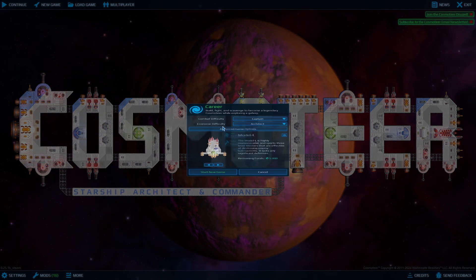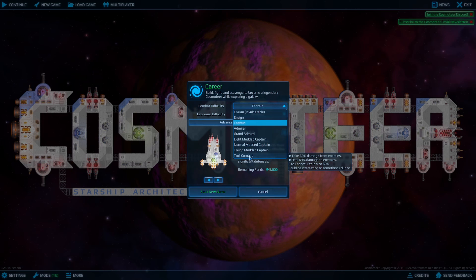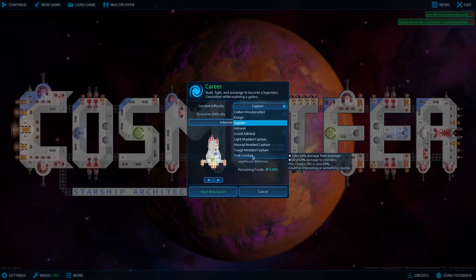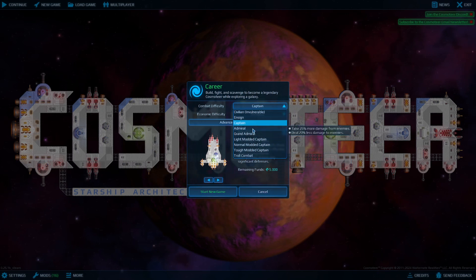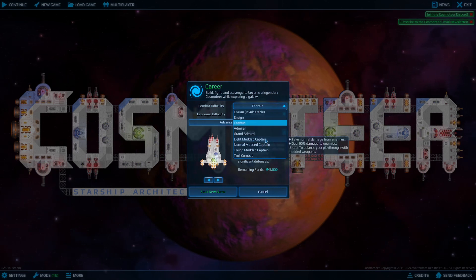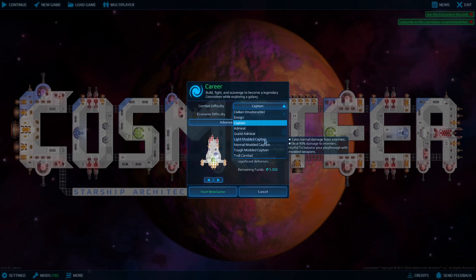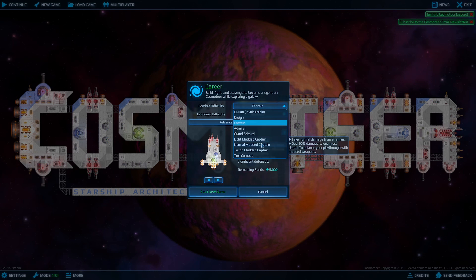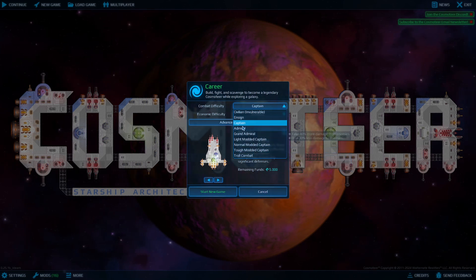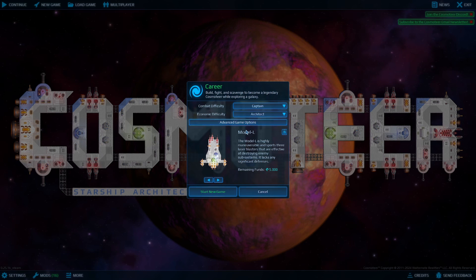We are going to start a new career today. Troll combat — oh nice, is that a mod? It's 69: take 69% damage, deal 69. That's wonderful. These are modded things, right. It's useful to balance your playthrough with modded weapons — well, if you have modded weapons that are not balanced to vanilla, then it's not a good mod. It is hilarious though, troll combat. I think I'm not good enough for Admiral to be honest with this game, so let's stick with Captain.